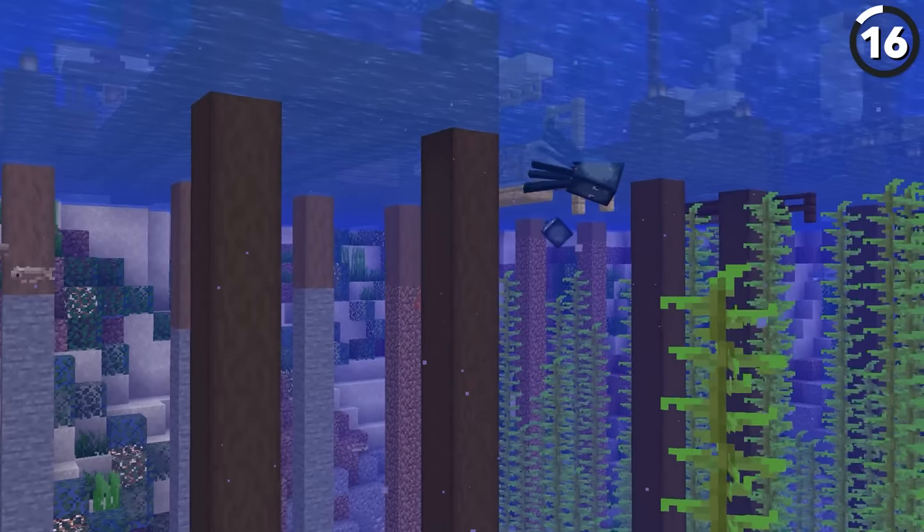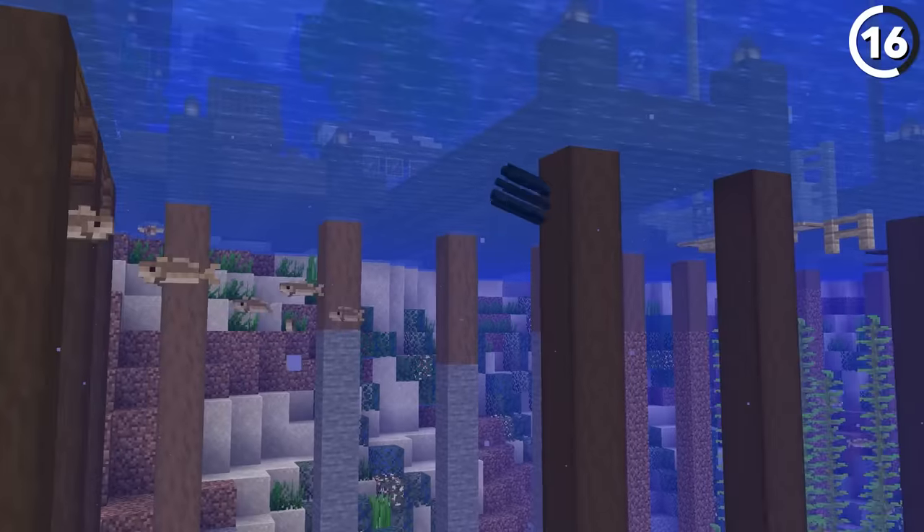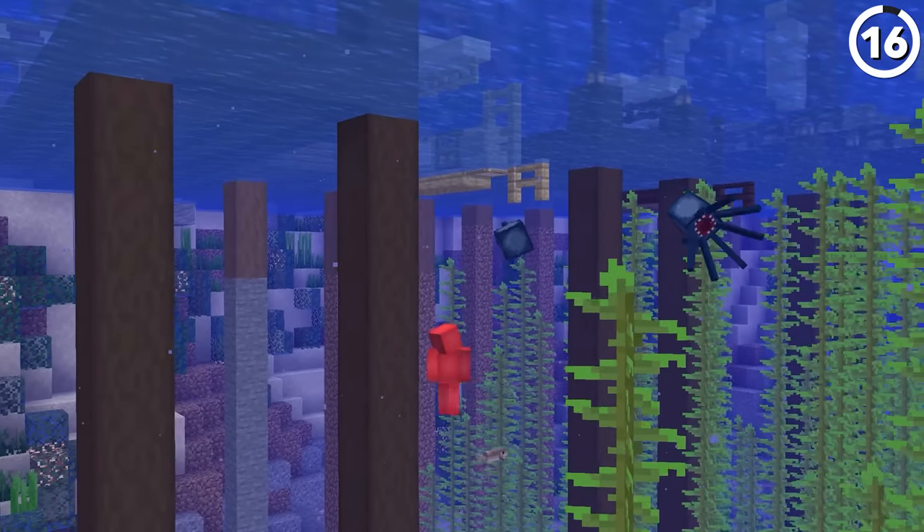It's impossible to turn a squid upside down with a Dinnerbone name tag. You can still name a squid Dinnerbone or Grumm, but you won't see any visual difference. Even Mojang doesn't know which way's the right way up for this mob — it's just that silly.